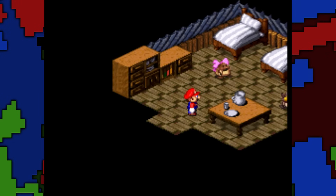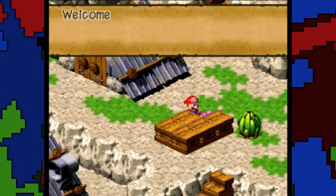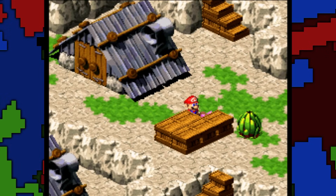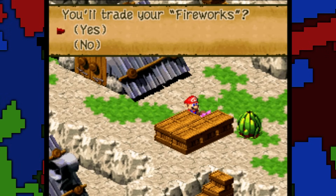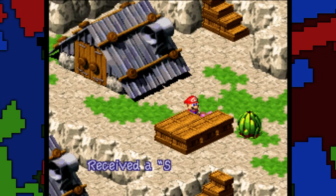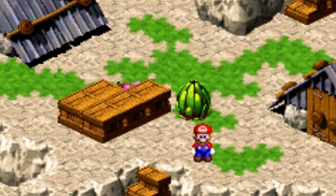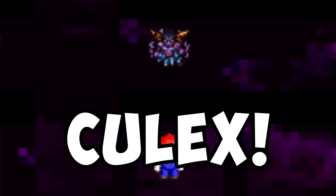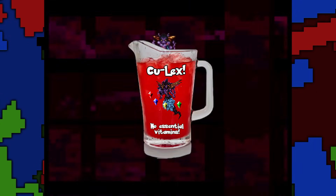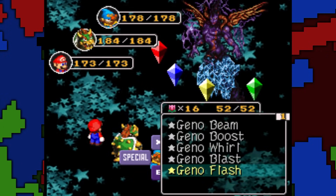To open the door, travel back to Moleville and find the guy that sells fireworks — buy them. Then head out the door and to the right and you'll see a little girl. Talk to her. She wants your fireworks and Mario, being the safe and responsible adult that he is, doesn't seem to have any problem with that. In return, she'll give you a shiny stone that will grant you access to Culex's room — and then she blows up, probably. Culex is an homage to the Final Fantasy series and is arguably the toughest boss in the game.